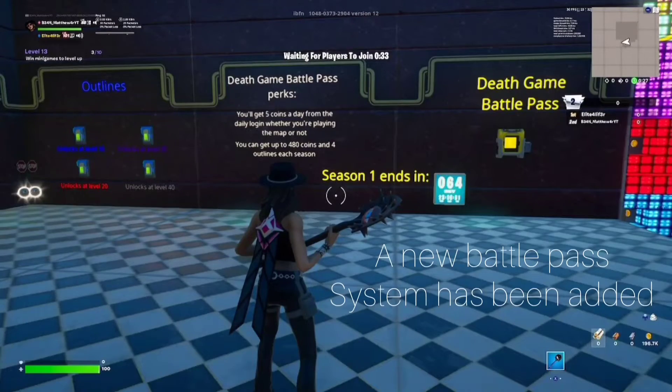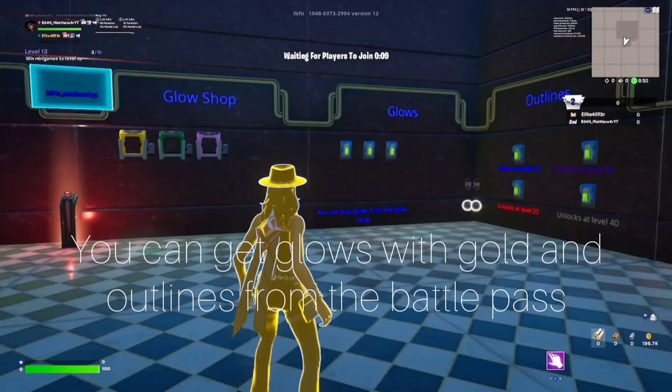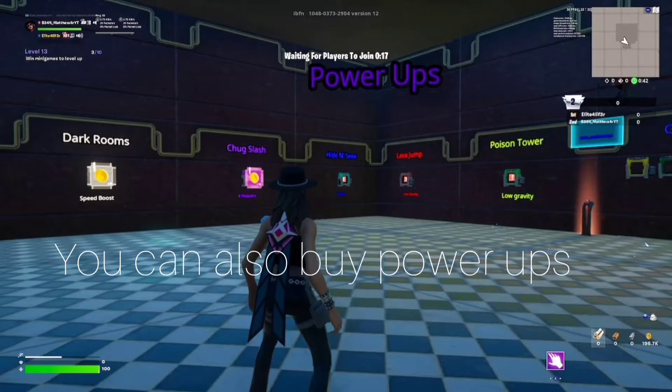A new Battle Pass system has been added. You can get glows with gold and outlines from the Battle Pass. You can also buy power-ups.